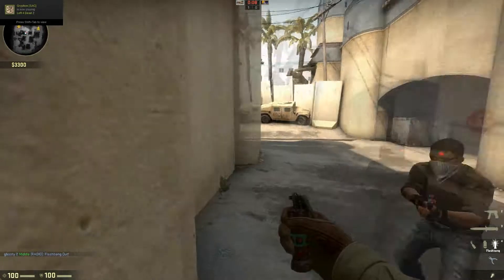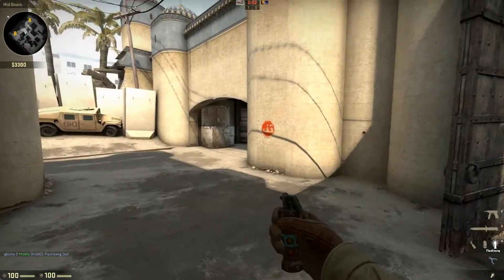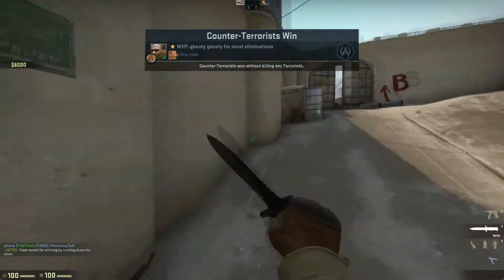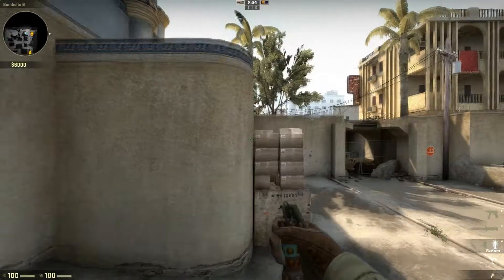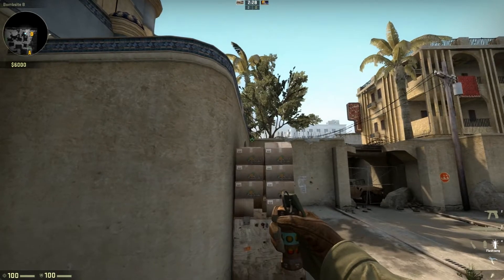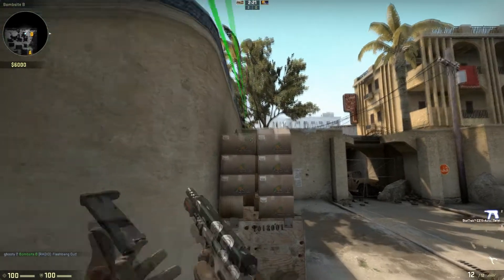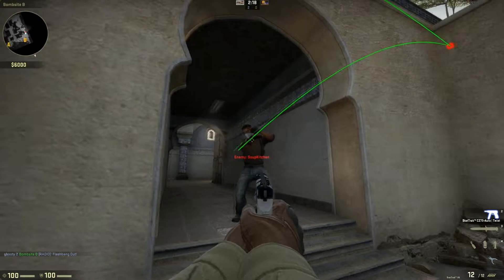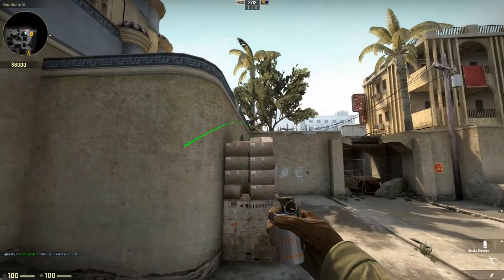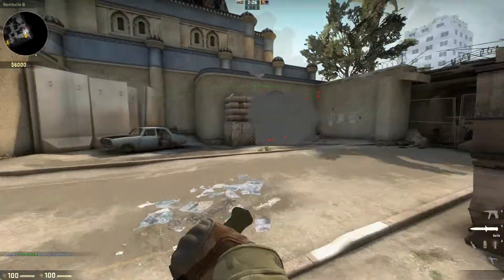If you're taking mid to B and there's a guy in this general area right here, there's a pretty good flash. As he's standing in that corner, right by that stop sign, that should flash him pretty good. If they're pushing tunnels and you're on site playing car, you're going to want to stand really anywhere on car and aim at this little white bar — it should be a pop flash for tunnels. You could also work the angles a little bit and get a smoke in there too.